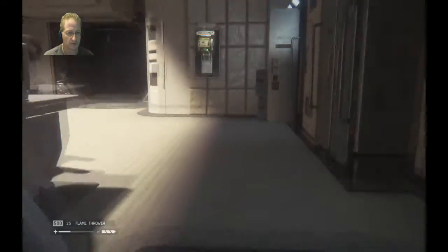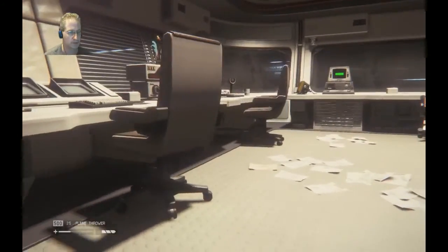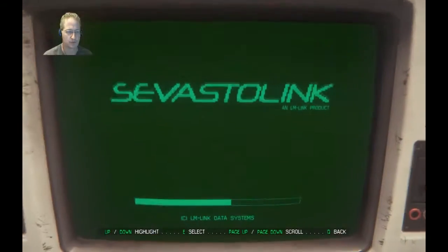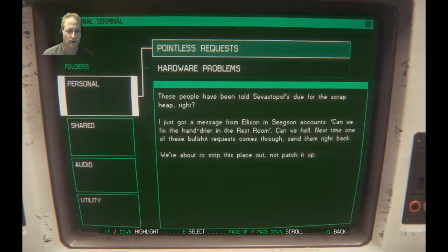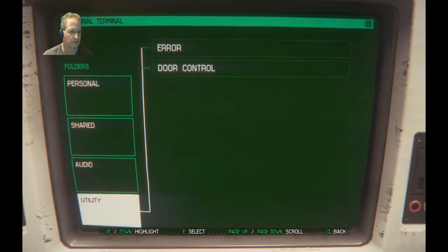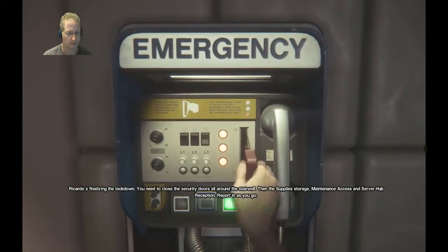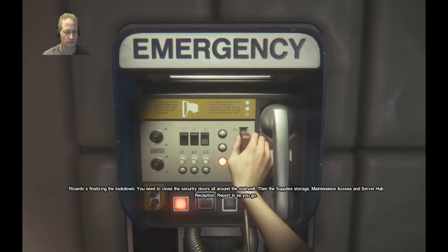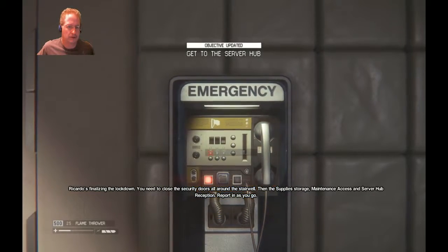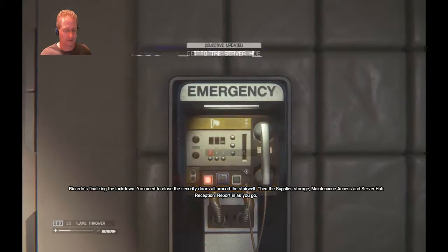Entrance is dead ahead. Use the terminal at reception to open the door. That alien is going to get me — I can feel it. Open the door. Ricardo's finalizing the lockdown. You need to close the security doors all around the stairwell, then the supply, storage, maintenance, access, and server hub reception. Report in as you go.